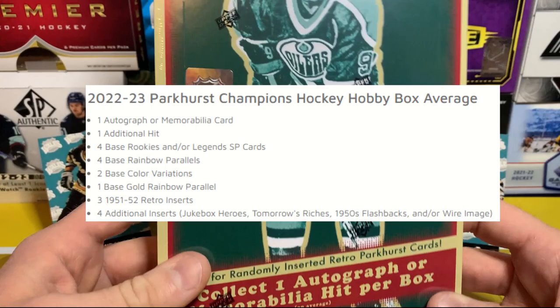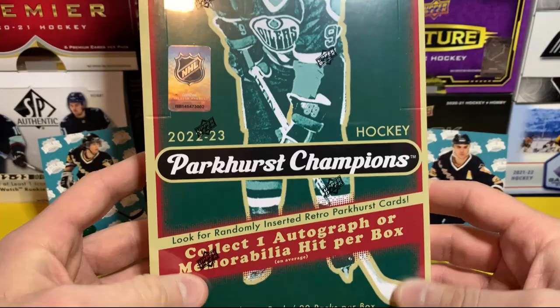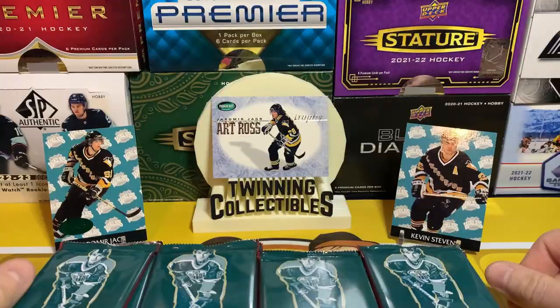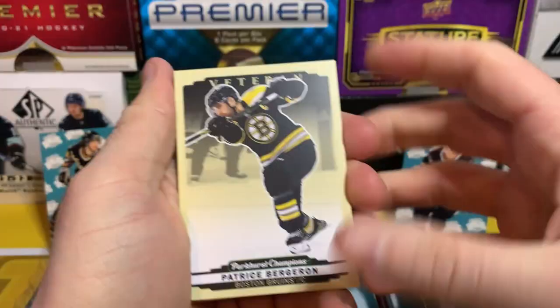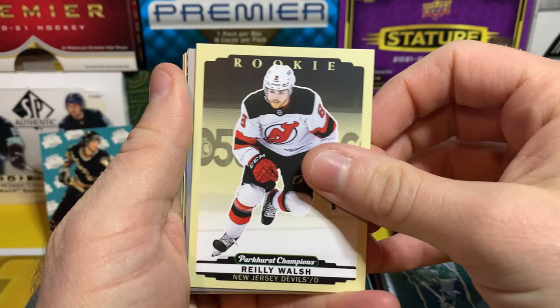Let's get this open — let's get some cool retro legend autographs in here, that would be awesome, like Lemieux, Jagr, Gretzky. Here we go, let's hope — it'll be a lot of fun. We got 20 packs, eight cards per pack. We got the veteran Patrice Bergeron — I like the card, nice and classic, simple. Riley Walsh on the rookie, Cole Sillinger on the silver veteran.